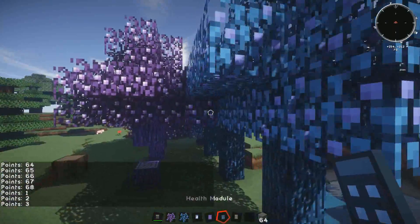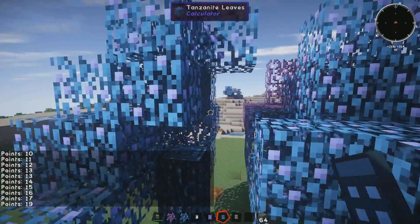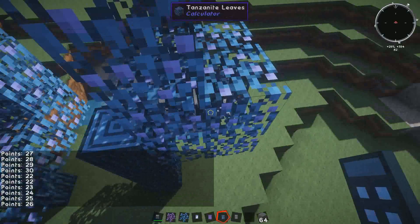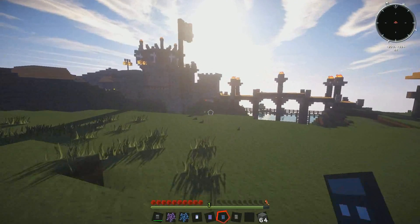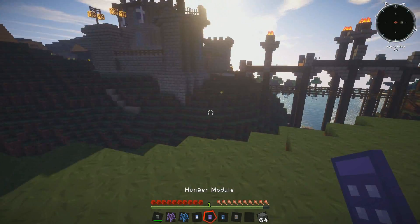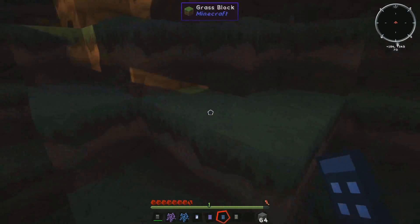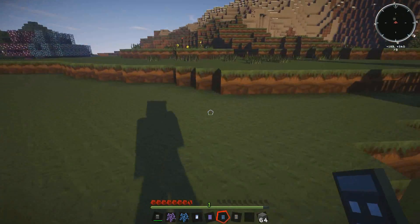The health one does exactly the same, but this time you get the Tanzanite leaves because they have the magical health inside them. For example, if I jump off the side — even though I'm running really slowly because I've got no hunger — I've lost some health.